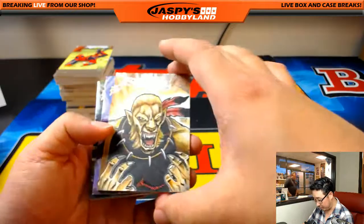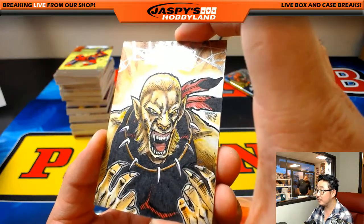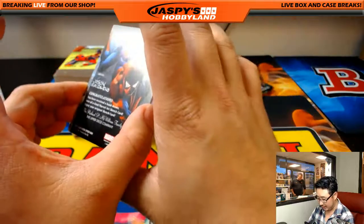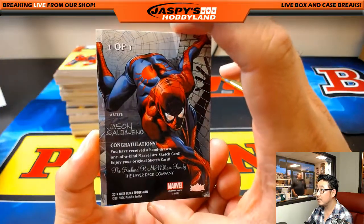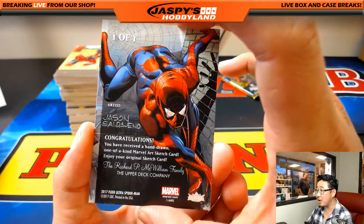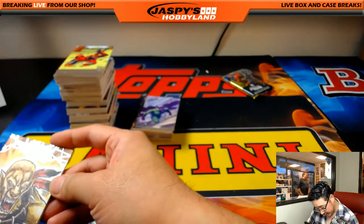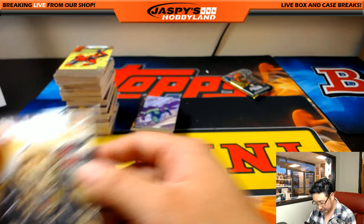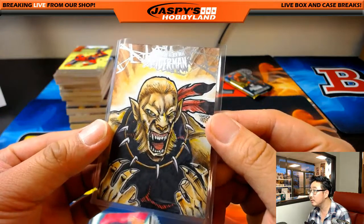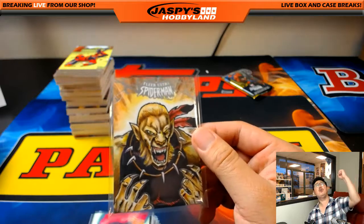Punisher Metal. That's a sketch card. One of one sketch card. Nice one, Bowman. I don't know what character this is, but that's pretty sick. Nice, Bowman. All aboard the Big Hit Express. Woo-woo.